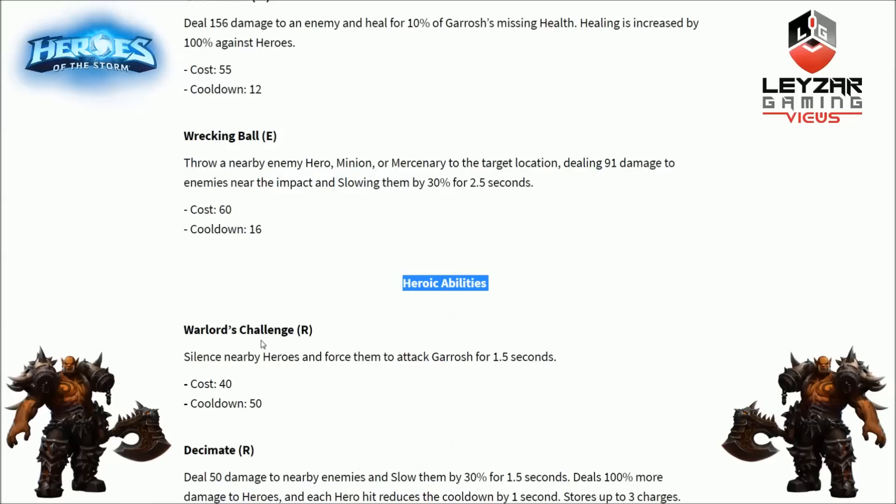First heroic ability is Warlord's Challenge — silence nearby heroes and force them to attack Garrosh for 1.5 seconds, with a 50 second cooldown. You know what Varian does with his taunt? Garrosh does it AOE. When you're taunted you can't cast anything anyway, so the silence goes hand in hand. This seems very, very dangerous — it's painful enough when Varian does it on one target. AOE on that is instant wombo combo potential.